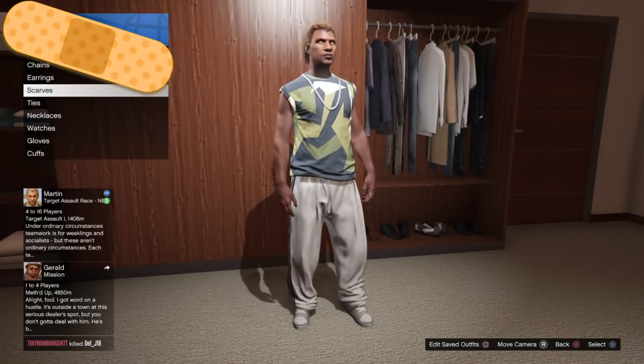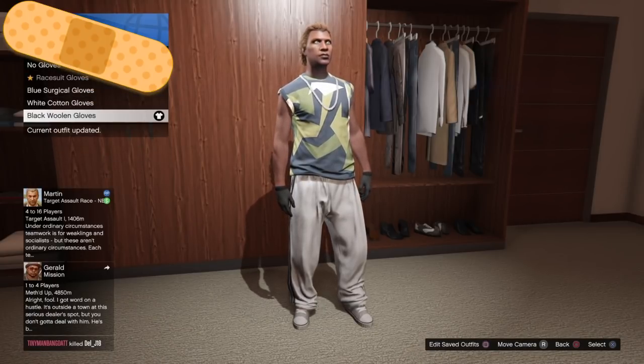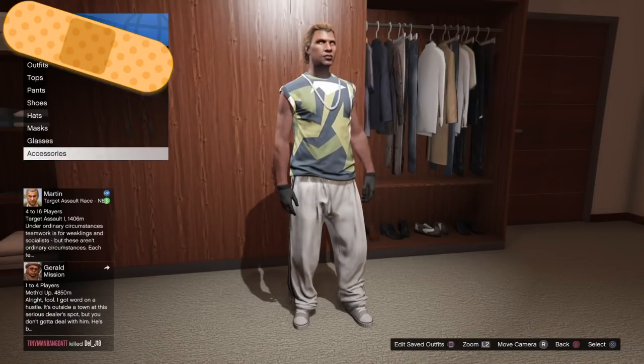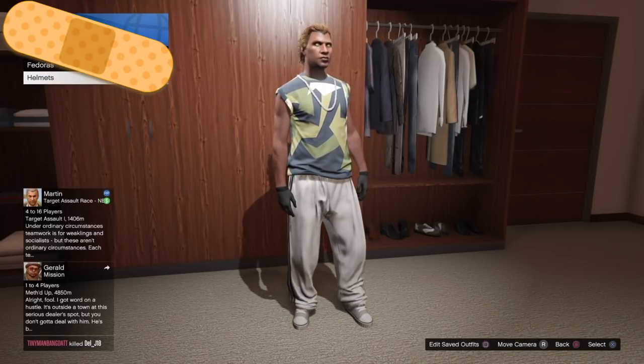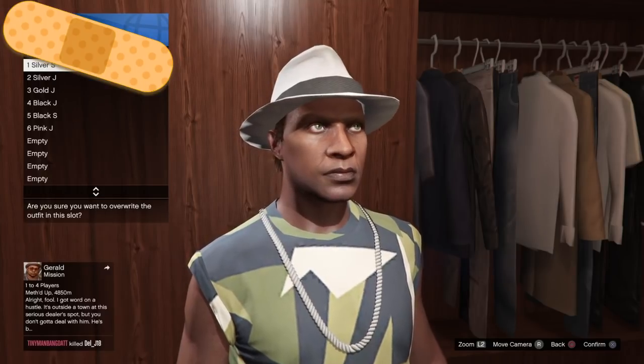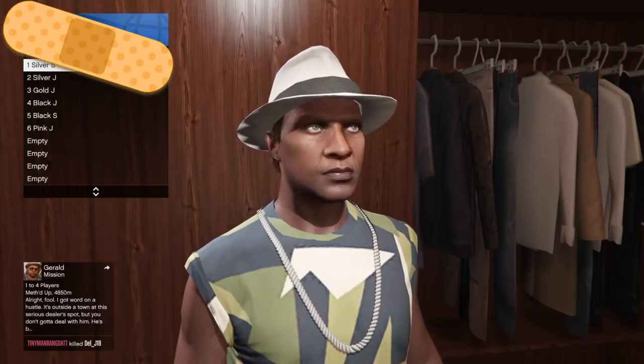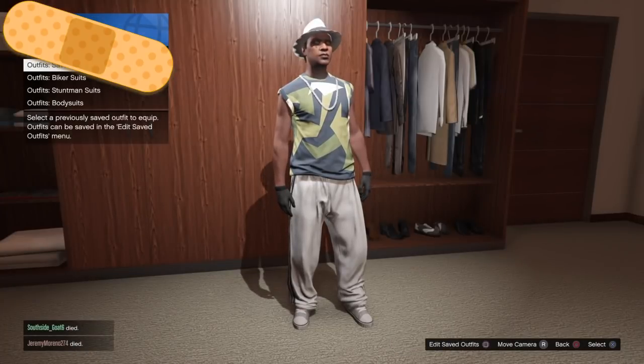The first outfit has a rolled splinter t-shirt, a platinum rope chain, and some black woolen gloves. You can save that over whatever slot you're using. If you wanted to add a checkerboard beanie, you can add a white fedora with it as well. There's a really cool outfit that comes out of this — it looked really good.